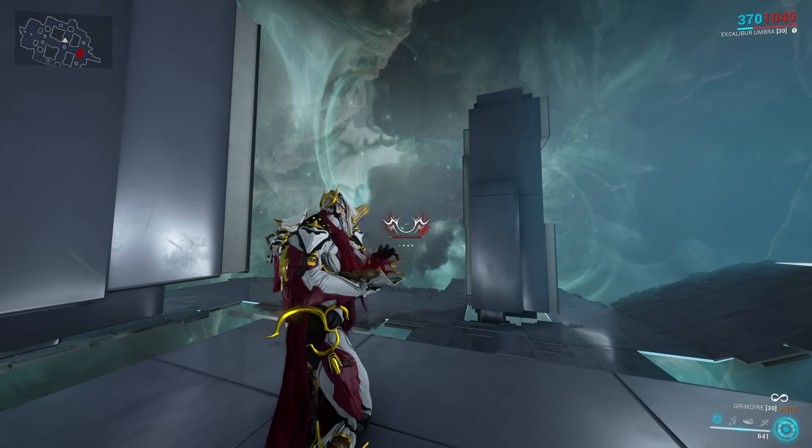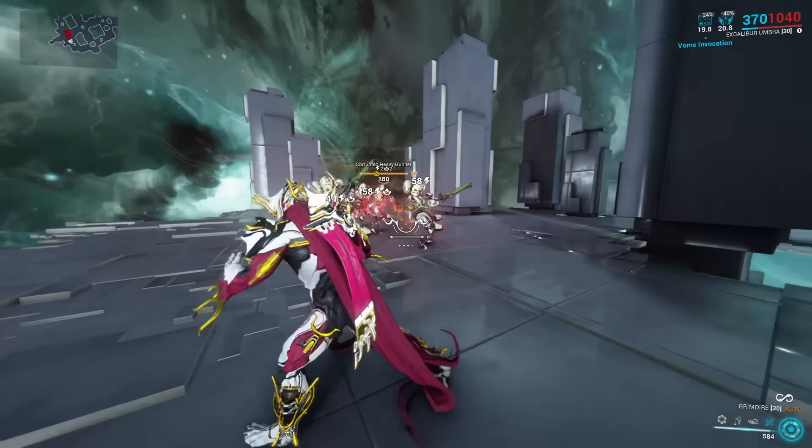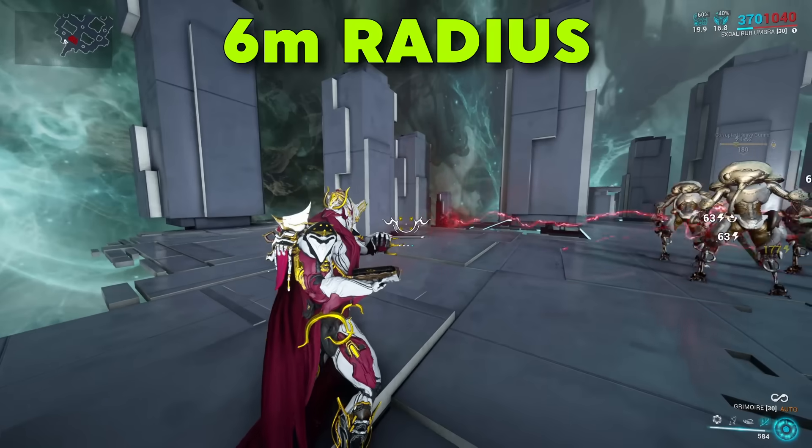However, if we're taking a closer look at our crosshairs, we see there is a bar. This bar, when completely filled, can unleash a powerful secondary fire, spawning in a slow-moving electric orb that zaps enemies in a 6-meter radius.